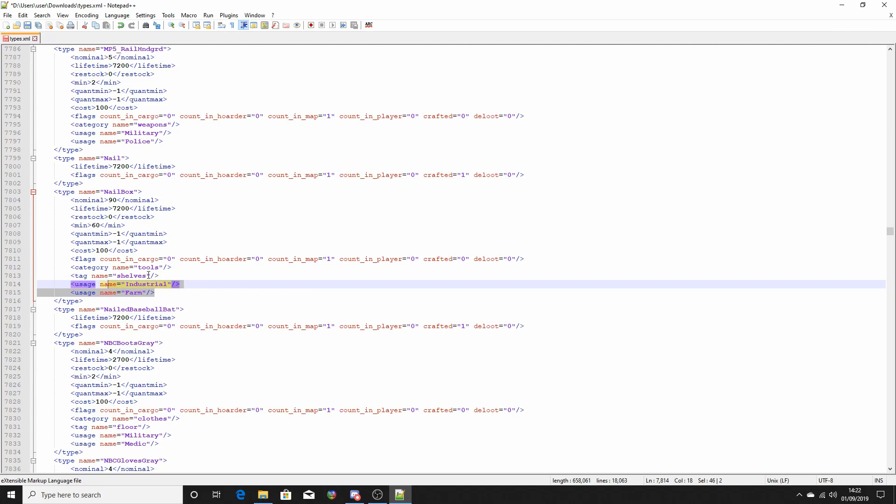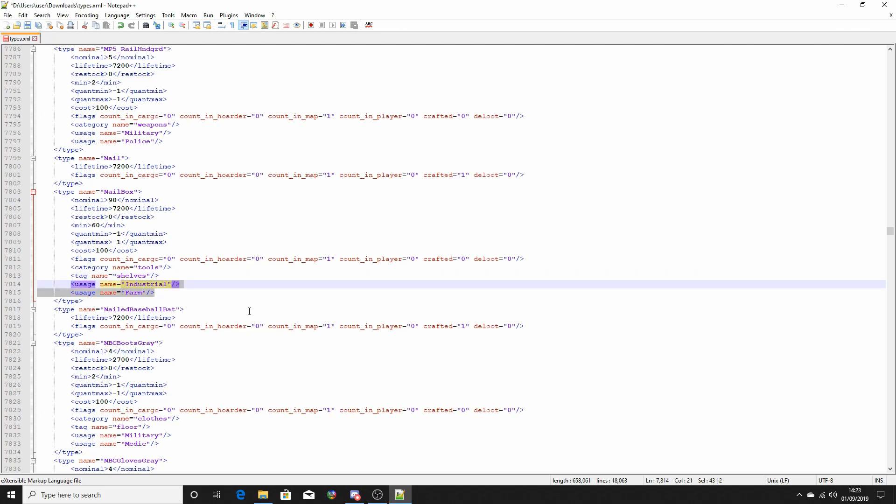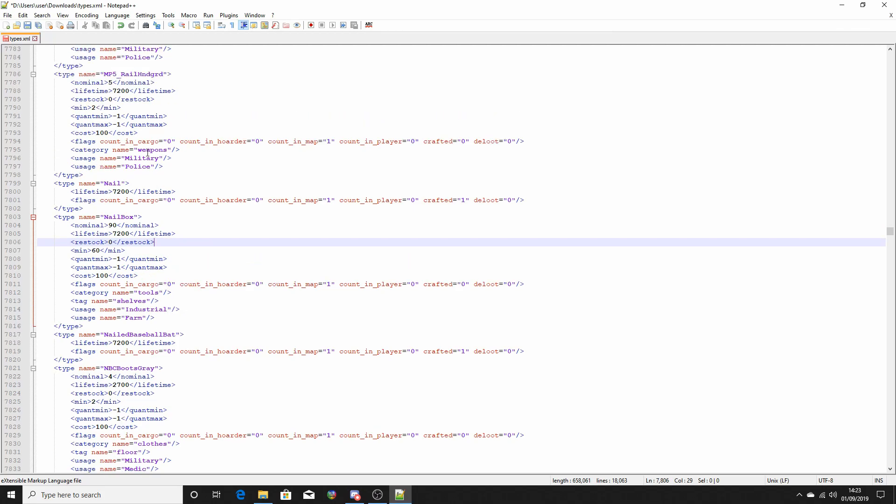Shells refers to a specific location within industrials and farms. The lifetime means if you put the box on the ground or throw it, it has 7,200 seconds before it despawns. And from looking at all the others, if you pick it up it's instantly respawned somewhere else on the map.